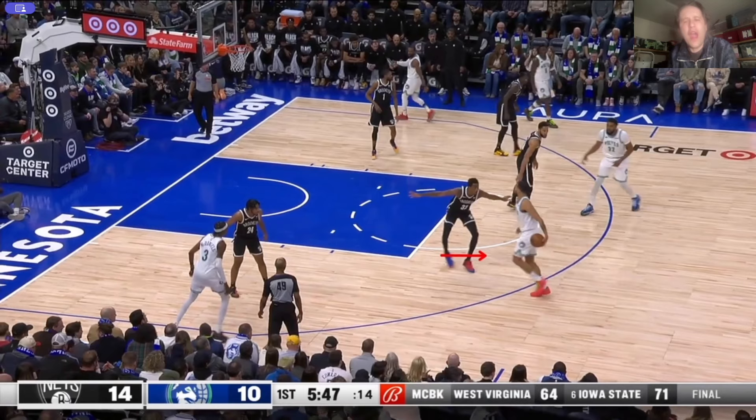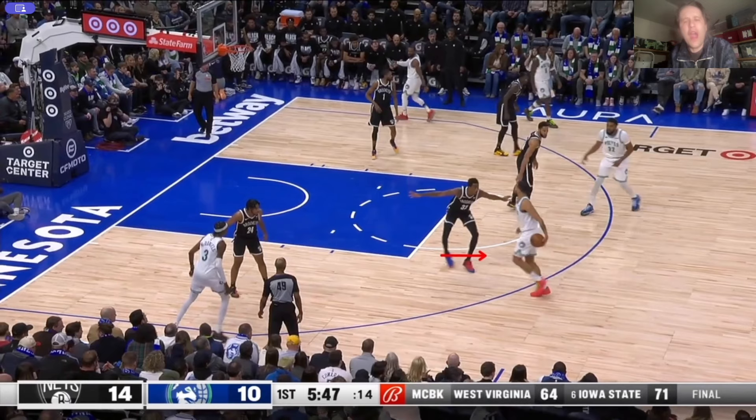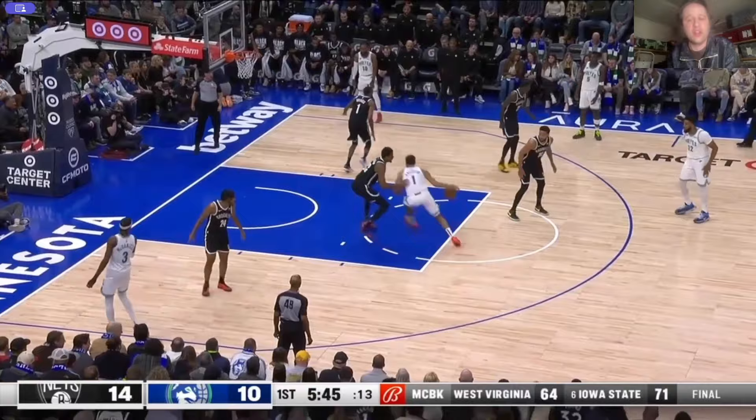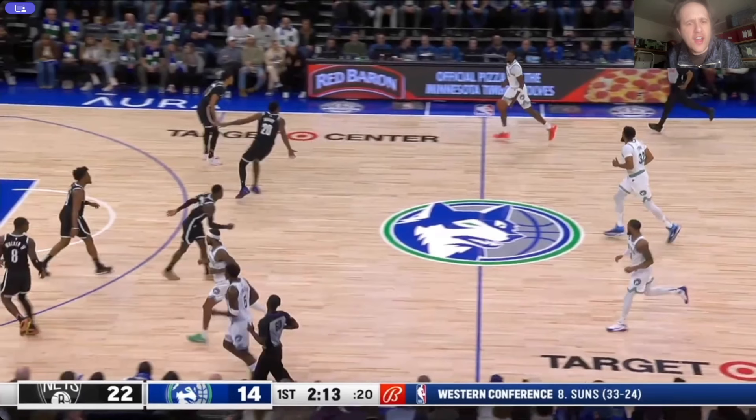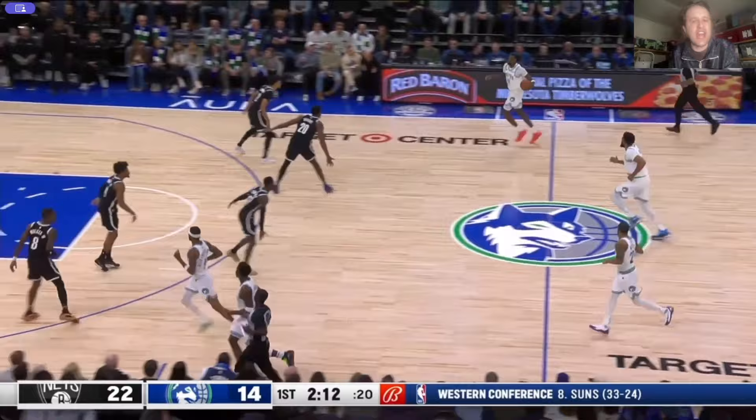You're backpedaling, your feet are going away from where the help is. So now your feet aren't leveled to each other. When he crosses you over, you're going to have to twist your whole body around. Now Kyle Anderson's in the paint — no help, bank shot. What is De'Ron Sharp doing? Sprint to the top of the key, get your feet set. Then when the ball gets passed out to Towns, fly out to guard. De'Ron Sharp's backpedaling, never getting his feet set.